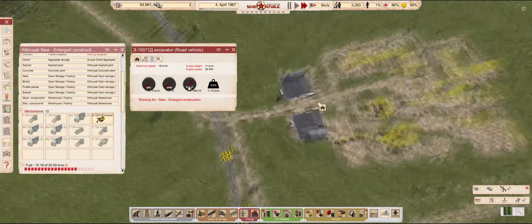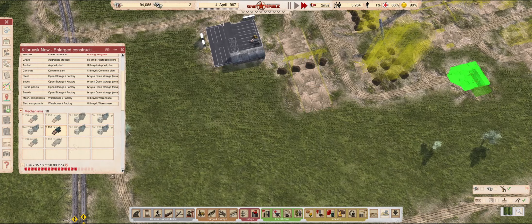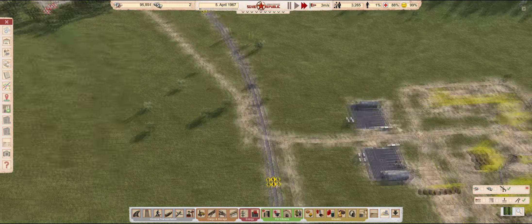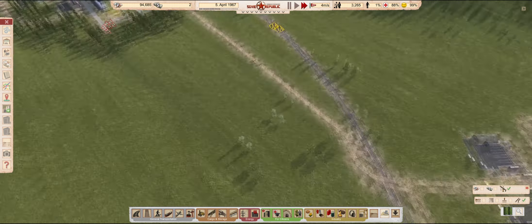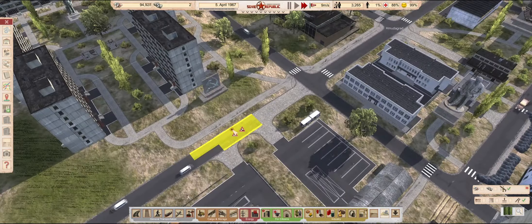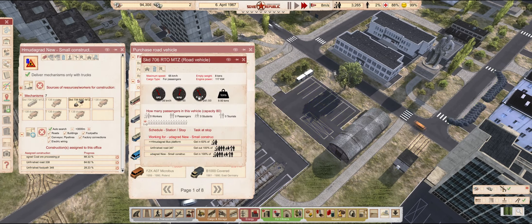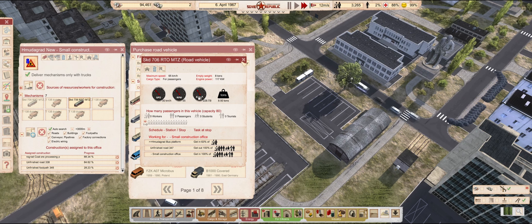The vehicles that are not meant to carry resources can all be moved over to the new offices. That includes the excavator and the road crane truck. I mentioned before that we need to have more buses to move people to construction sites, so a third bus will help quite a bit.